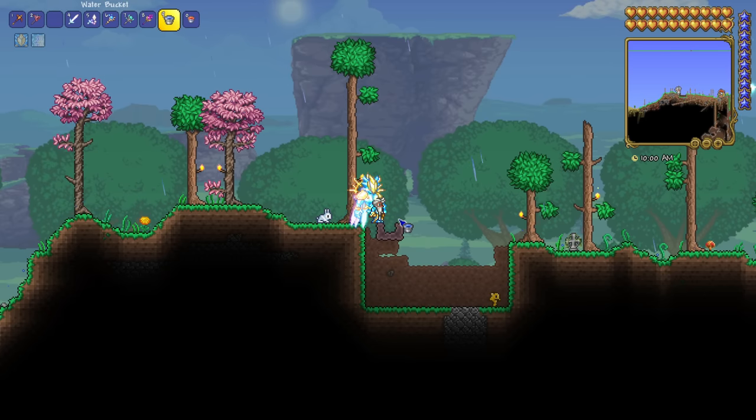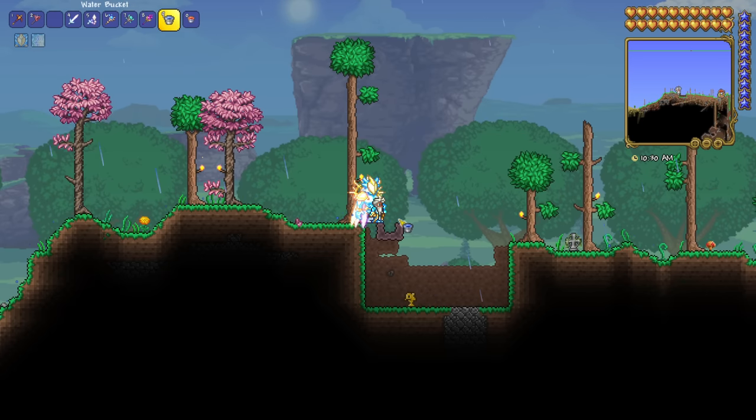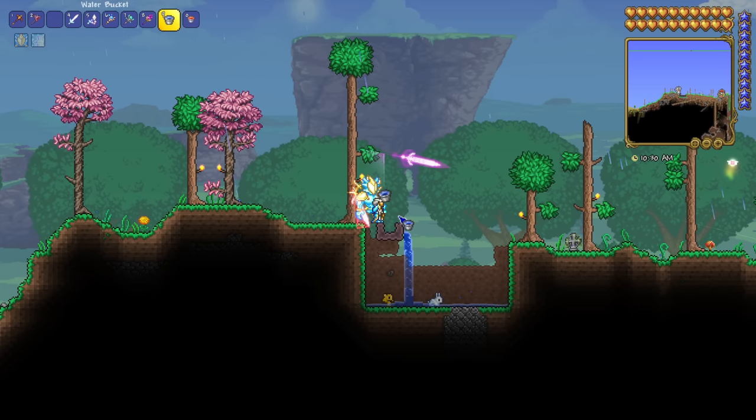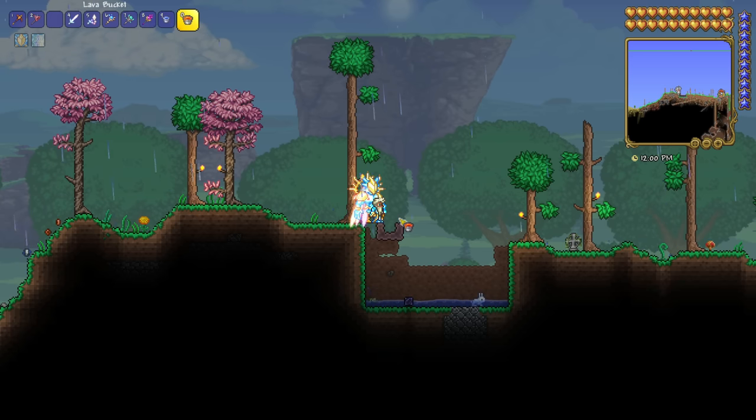Let's talk about duplicating liquids. If you need a fishing pool anywhere in the world and you don't already have a bottomless bucket or access to pumps yet, it can be really annoying — but duplicating water is very simple. All you need to do is make a simple structure like this and hold down the water bucket right here, and it will duplicate water. When it comes to duplicating lava, it's a very similar process but a lot slower and more finicky. You need to place down the lava, wait for it to droop off the end, pick it back up, then rinse and repeat. It's not the best thing, but if you do need lava in a pinch, it works.